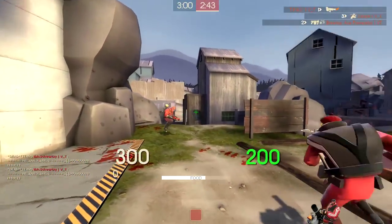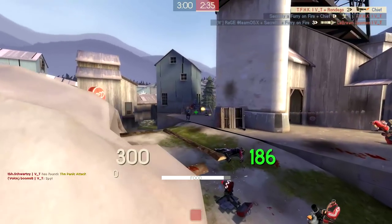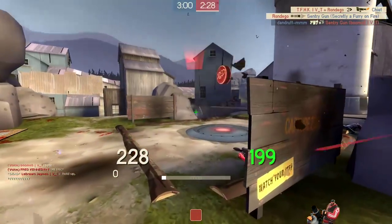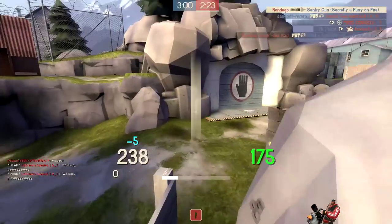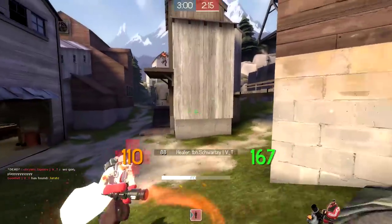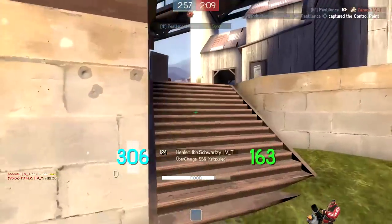That being said, it's tough because there's really not a whole lot of tricks you can use against a scout if he's right up in your face. It really comes down to pure tracking. The way you can get an edge over him, especially on small maps like Viaduct where there are a lot of sightlines everywhere, is: the earlier that you see him, the earlier that you catch him, the better your chances of either killing him, surviving a one-on-one, or even saving a teammate like a medic or a sniper.